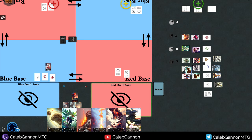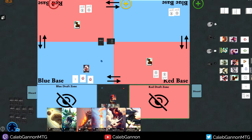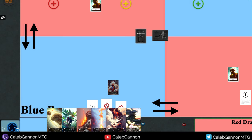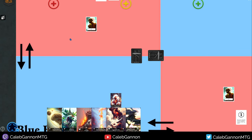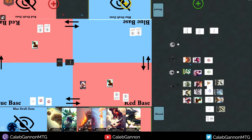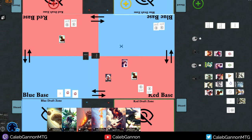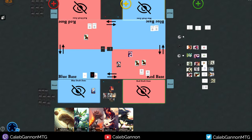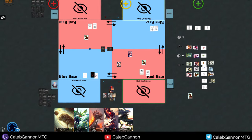We move straight to combat, and the combat step is what I want to demonstrate. In Algomancy, there's an initiative setup — one team has initiative, the other does not, and you trade that off every turn. The team with initiative has to decide how they're going to attack, and then the other team gets to react. For example, I want to attack here, and maybe my teammate also wants to attack. Then there's a priority step where I can play a kill spell on my opponent's creature. The robot dies.